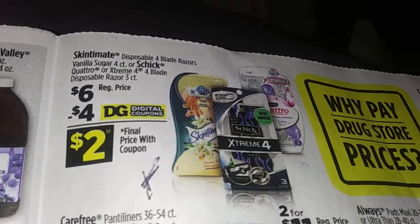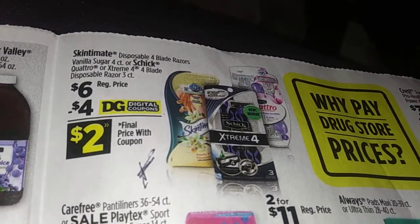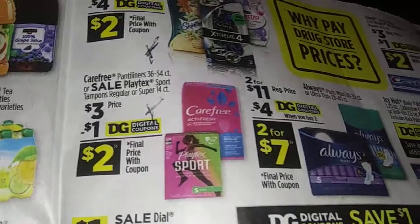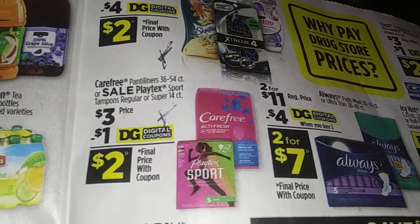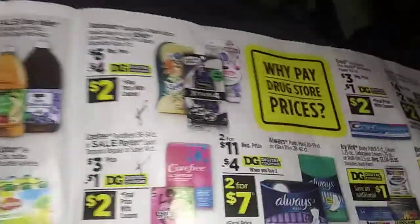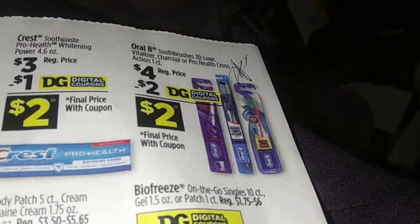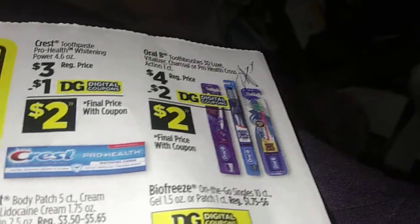You got the Skintimate or Schick razors right there - $6.00, minus the $4.00 digital coupon. That's going to be in a lot of people's scenario. If you need panty liners, three for three dollars. There's half off on toothbrushes - $4.00, minus $2.00 digital coupon. Toothpaste is $2.00.